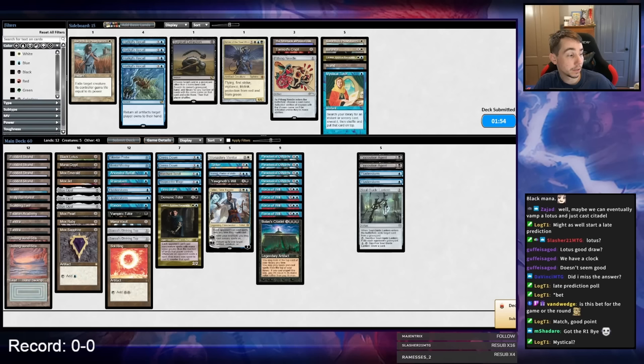My opponent will be bringing in Pyroblast number four and maybe some Shattering Sprees. They're already basically pre-boarded for the matchup with six Flusterstorm and Pyroblasts, so they only get one Pyroblast upgrade. Our deck gets quite a bit better post-board whereas their deck doesn't get that much better. That game was super winnable if our Ancestral drew us good cards.